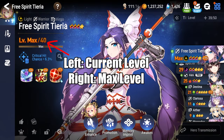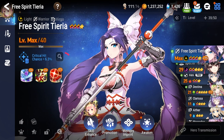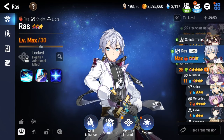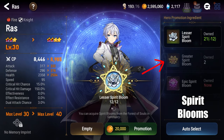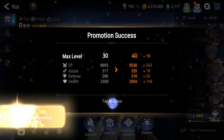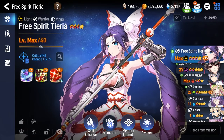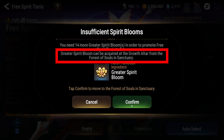You may have noticed while leveling heroes that they have a level cap. By default, you can level a hero 10 times for each star rarity they have unlocked. So 3-star heroes can reach level 30, while 5-star heroes can reach level 50 to start out. Once a hero reaches the cap, use the promotion button and feed spirit blooms to them in order to raise them to the next star tier. You can repeat this process up to a maximum of 6 stars, or level 60, which is the game's cap. Promotion will be difficult at first, but becomes easier with time as you acquire more spirit blooms from quests and are able to purchase more of them via the Forest of Souls.